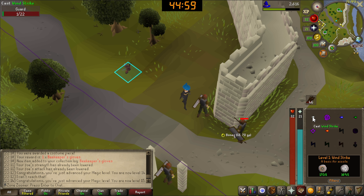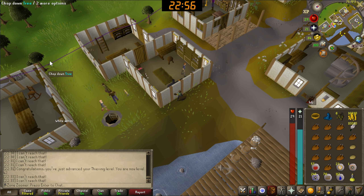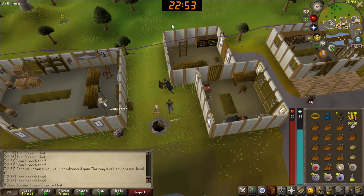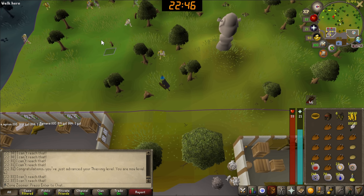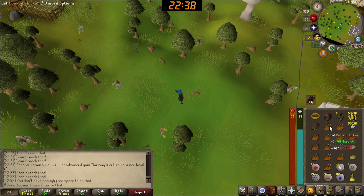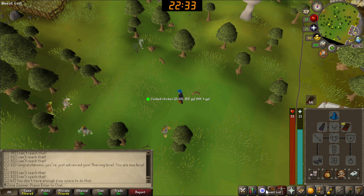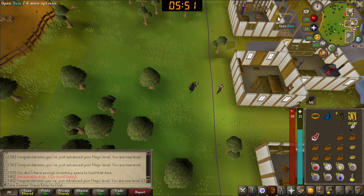Guards are kind of hard to train on right now - even though they have low magic defense I'm not hitting a lot. I got up to 19 magic. I may kill some goblins or some men - I'm not going to kill women because that's actually a task. I'll train on these goblins I used to train on before, maybe imps too since they have really low magic defense, and go for guards a bit later. I need to kill guards eventually because I need that nature rune to superheat a bronze bar - that's a task.